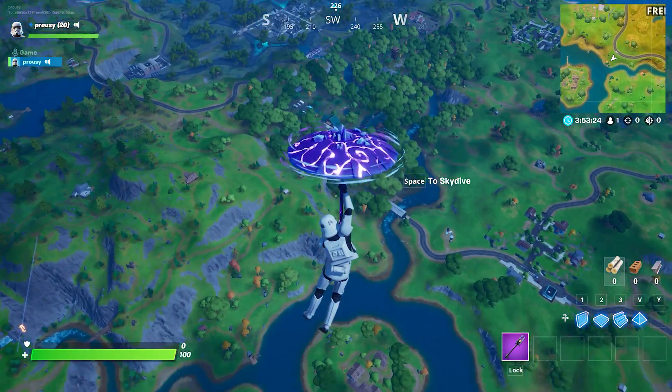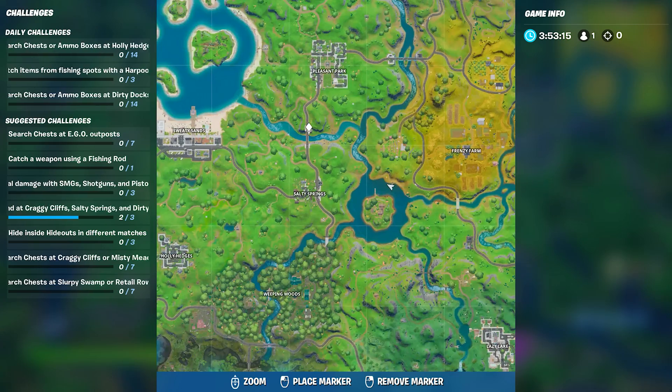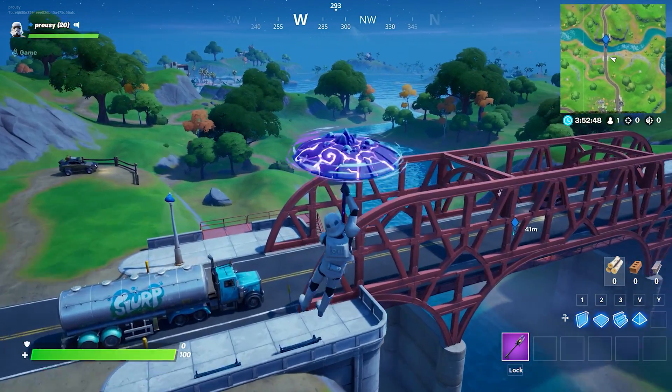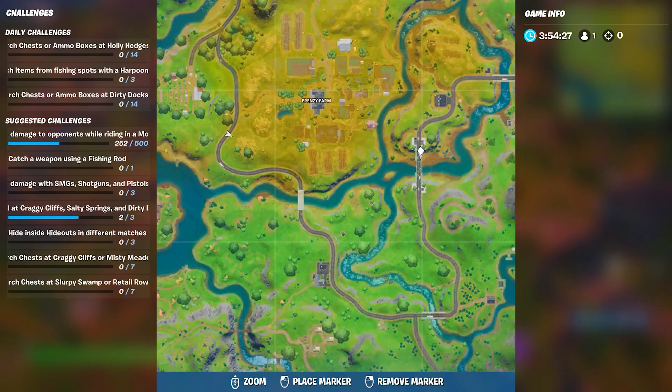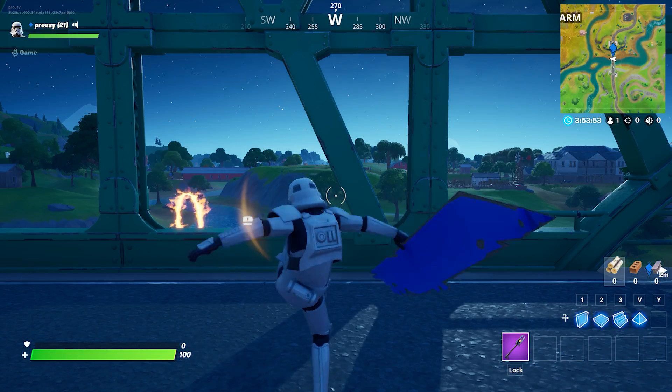For the first challenge, dance at the Green Steel Bridge, the Yellow Steel Bridge and the Red Steel Bridge. We're going to start north to south for this one. First, drop between Pleasant Park and Salty Springs right here. Land on this bridge and do a little boogie. Next, go south east of Frenzy Farm here. Go to this bridge and once again get down.